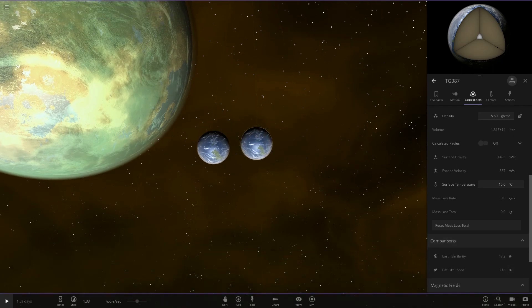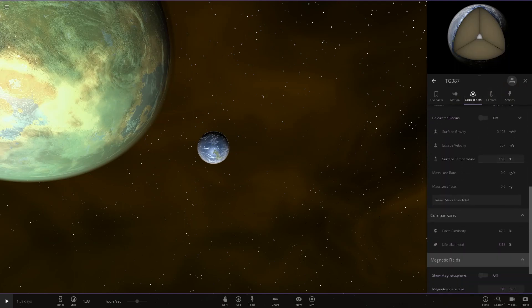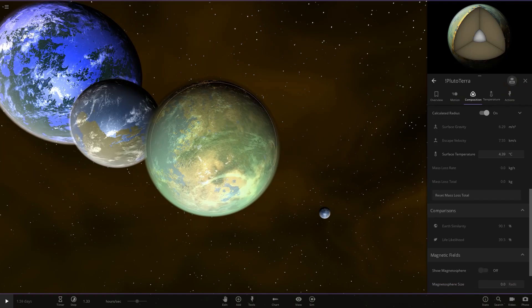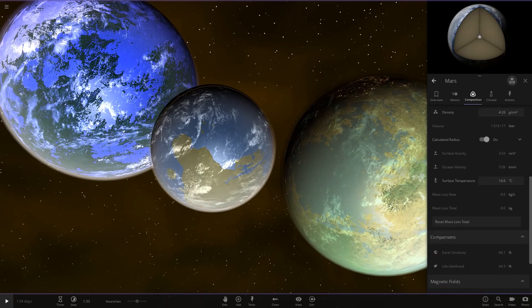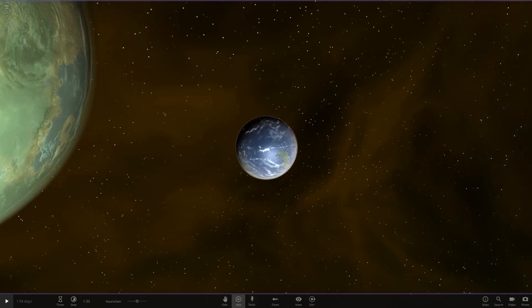Checking the stats on this one out of the box: 47 and 3.13. Then on Pluto — Siren's one — that was 90 and 39. And then on the Mars: 84 and 64.